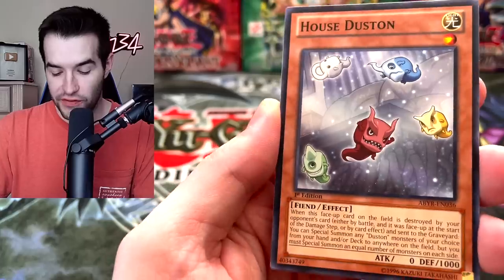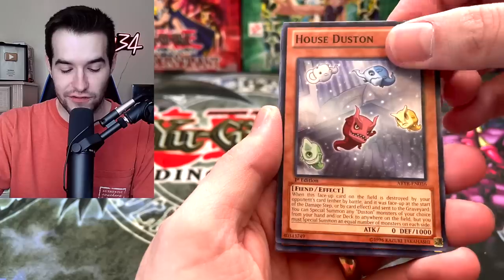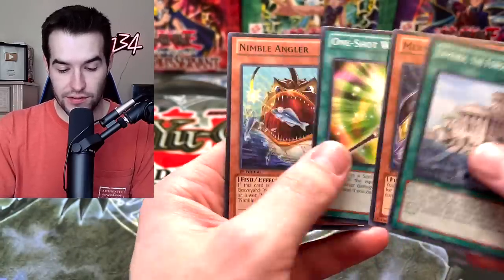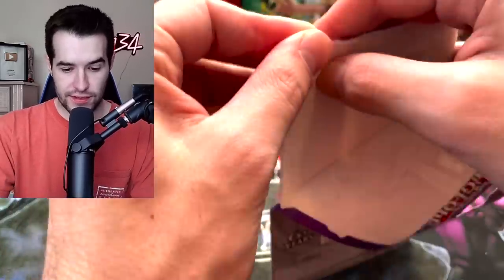House Dustin. All the Dustins. Is this like Game of Thrones? House Dustin — the House of the Dustins. Sideshi. And La Maria. Not the most exciting there. Final Blister Pack. We've pulled two foils — not the best. Let's see if we can step it up right here.